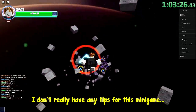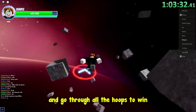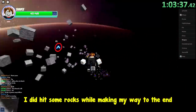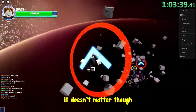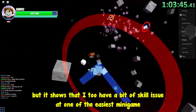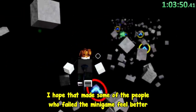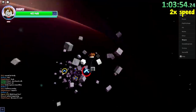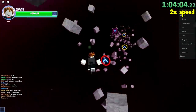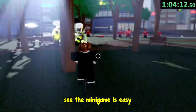I don't really have any tips for this minigame. All you have to do is avoid the non-moving rocks and go through all the hoops to win, which I think anybody can do and understand. I did hit some rocks while making my way to the end. It doesn't matter though, since hitting 1 or 2 rocks won't decrease your time left by a lot, but it shows that I too have a bit of skill issue. See, the minigame is easy.